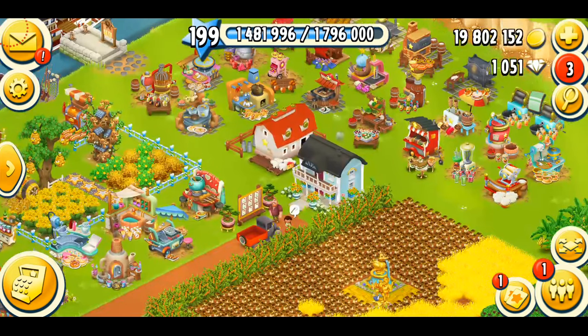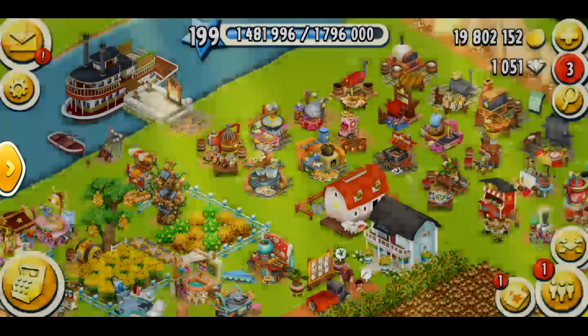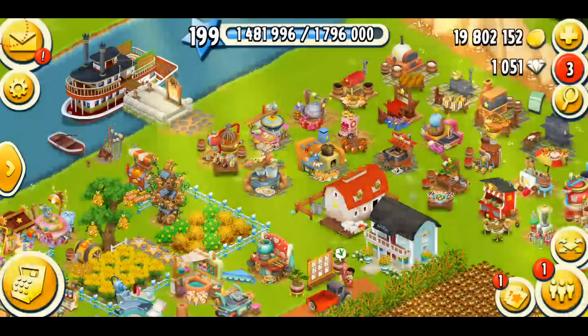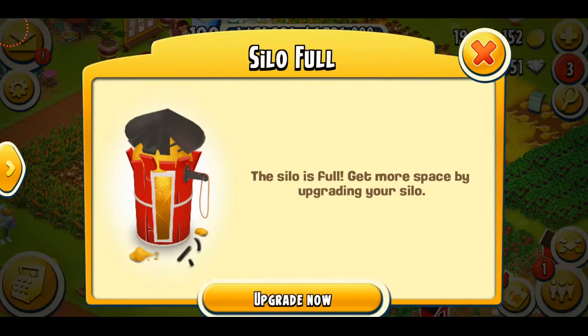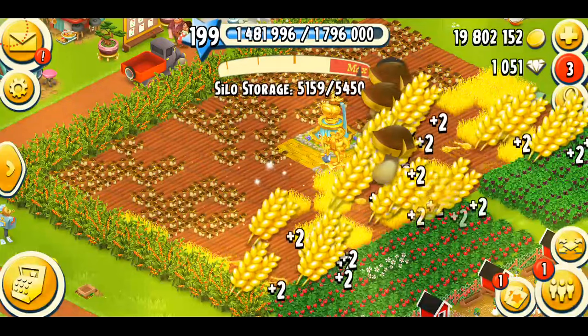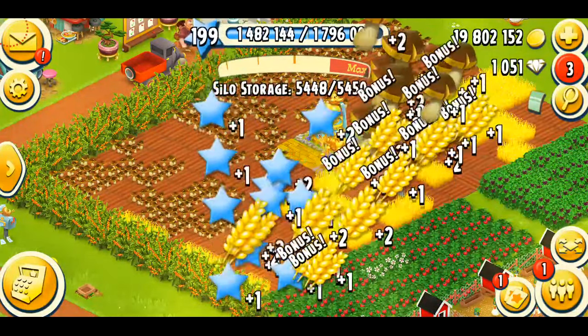I'm in the game and I'm just gonna do a little gameplay first, then we'll get right into the decorations. Let's harvest some crops — I've got some mushrooms and wheat ready to be harvested. My silo just got full, but let's check what my bonus materials are going to be.